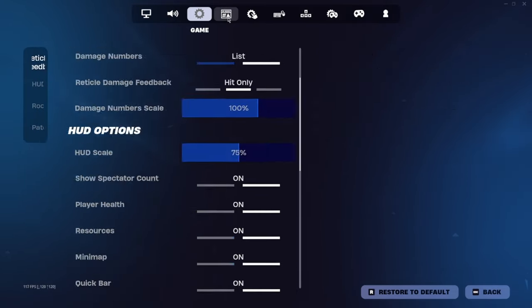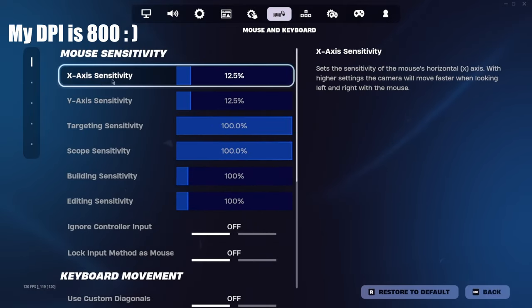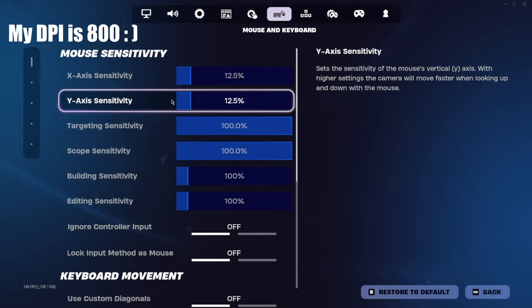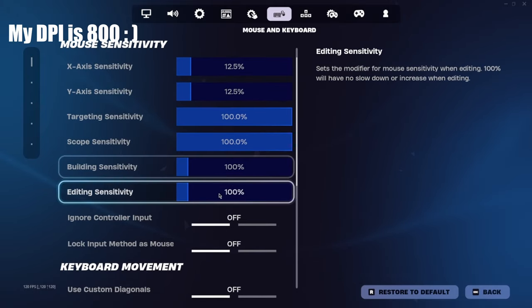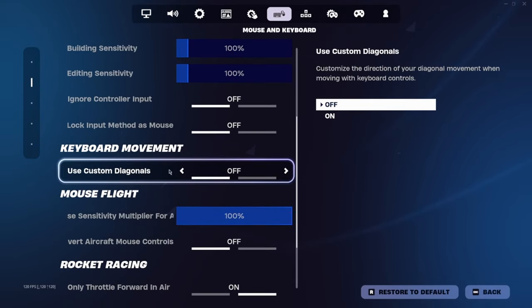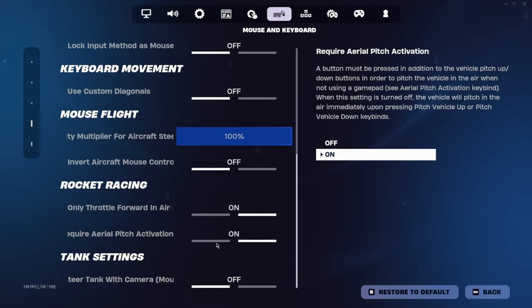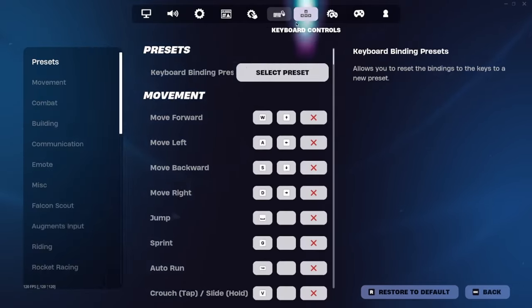My X-axis and Y-axis sensitivity are both 12.5. The sensitivity sliders here are at 100. Since I'm on PC I don't use any custom mouse movement or sensitivity curves — nothing extra with the mouse. Pretty straightforward.